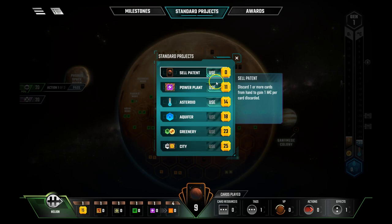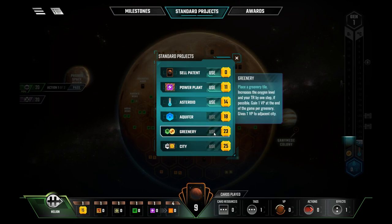Standard projects are available every round without needing a card — you just use mega credits. You can sell cards, use the power plant to increase energy production, send an asteroid to increase temperature by one step and terraforming rating, place an aquifer for oceans worth two mega credits per generation, place a greenery which produces oxygen and earns one victory point at end game, or build a city which earns one victory point for each adjacent greenery tile regardless of owner.